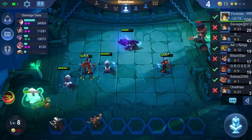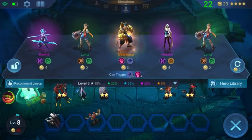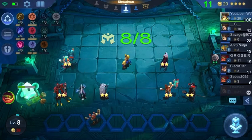He did some pretty good damage there. The shield is halfway through to 180. We get a Gato, which is huge — as soon as you get your Gato, you can sell your Martis since he's no longer needed.